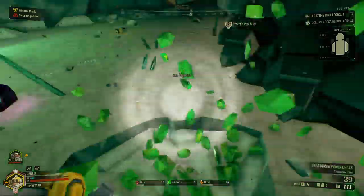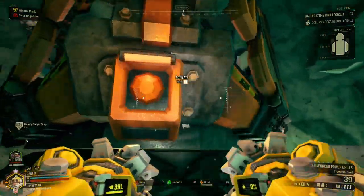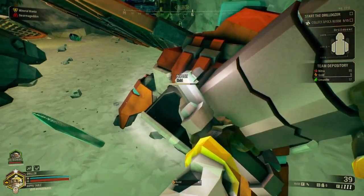The driller has a flamethrower and a pistol and can drill really well — go figure. The automatic drills make tunneling really easy and can be used as melee weapons. The driller also carries C4 pouches, if you're just too lazy to dig or just want to mess someone up.